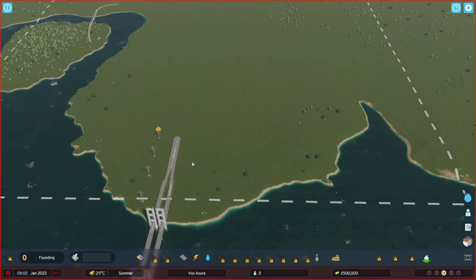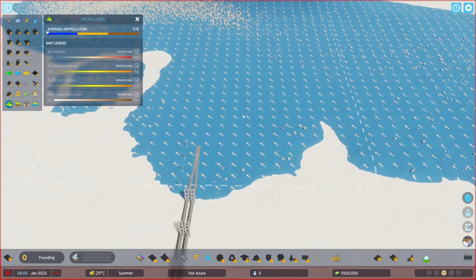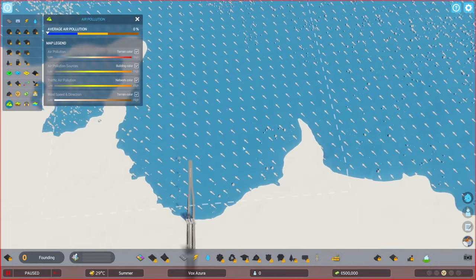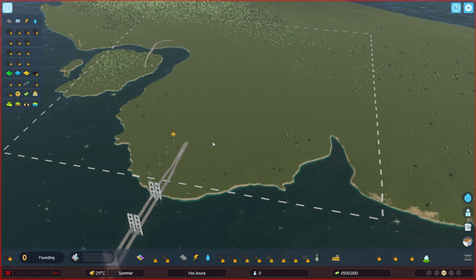The first thing we want to do is check the direction of the wind when starting a new city — go to Info Views, Air Pollution — because that will give us the direction the wind flows. We need to put our industry downwind and residential upwind, so residents won't get polluted by the stinky air industry produces.